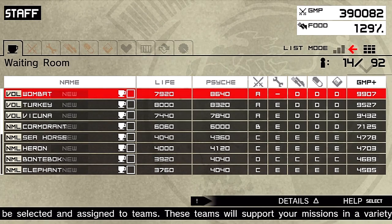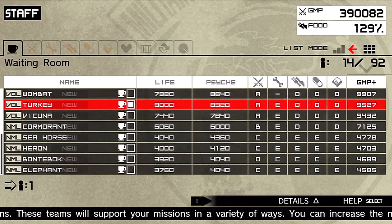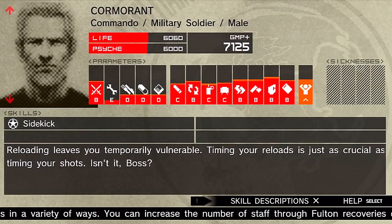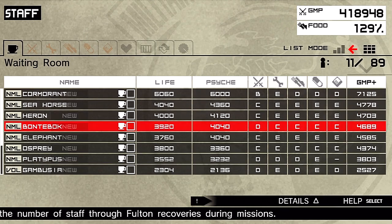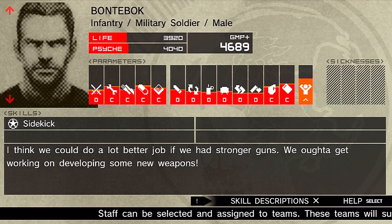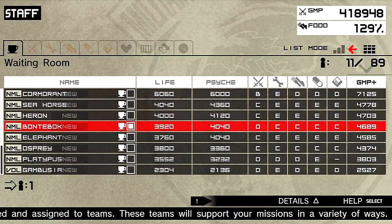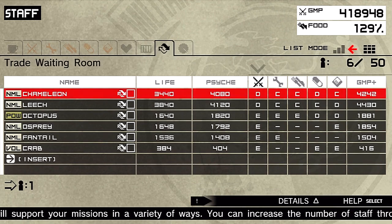These are the last couple of guys from the volunteer missions — a bunch of A ranks. We're starting to get these great soldiers now. Let's get them set up into their proper units — infantry. What I did between setups and the last mission: I sent guys who don't have correct skills matching their job to the trade waiting room, so I can try to trade with somebody who has a higher-level match.